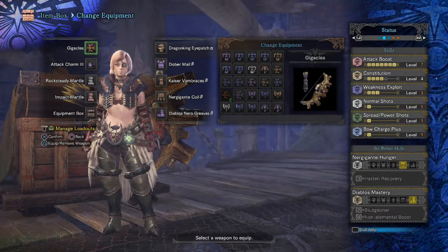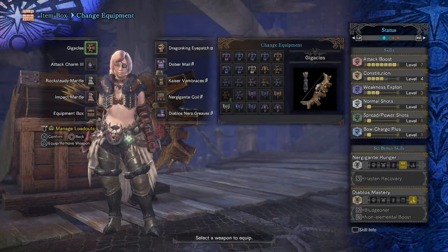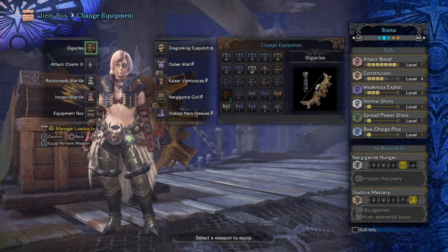What's up ladies and gentlemen, this is the chick coming at you with another build guide. Today we're gonna be talking about the bow. I found something that is incredibly fun — this build has normal shots off of the Diablos Neogreeves, spreading power shots off of the charm, and bow charge plus off of the charm.